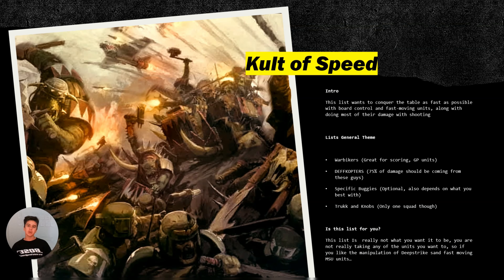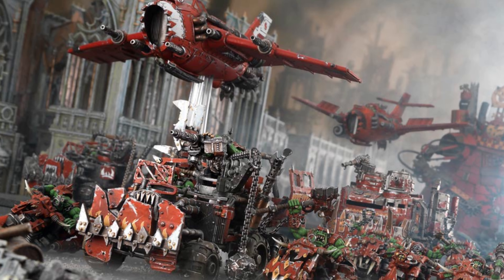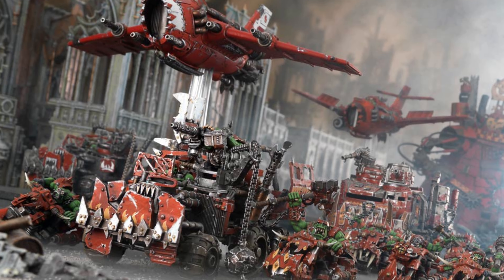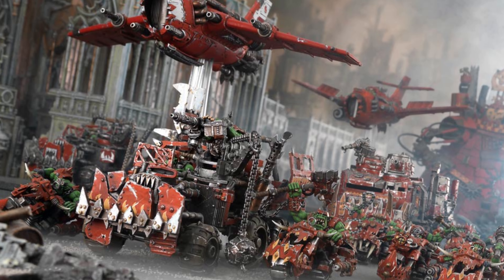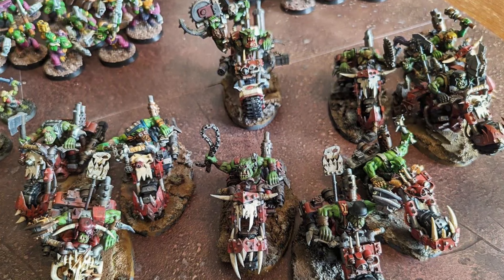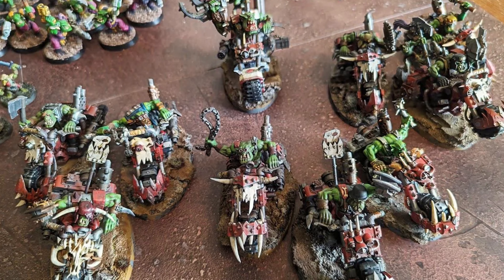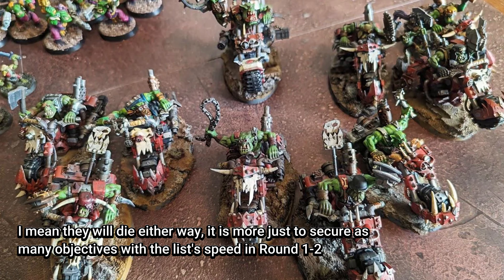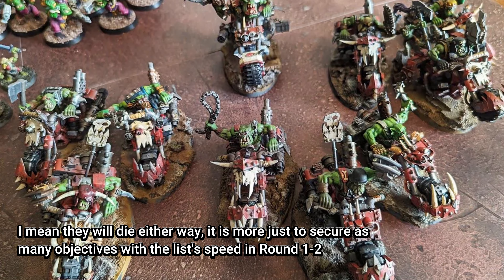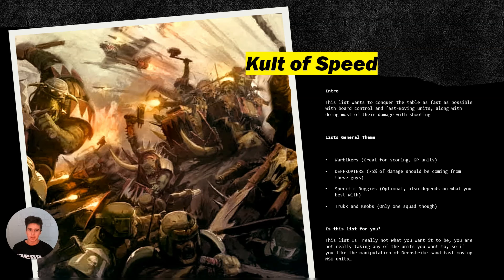Last one is going to be Cult of Speed — probably the most overlooked and most generally untouched detachment, and there's a good reason for that. This wants you to conquer the board as fast as possible — fast board control with somewhat high OC vehicles on the playing field. When I was playing them, round one is go time. This is like World Eaters on steroids in terms of how fast you need to go. You need to be up there and in there because your units will die if you're not. They're like T7 — they'll get demolished. You're giving up a lot of Bring It Down already, so you just need to be in there as fast as physically possible.